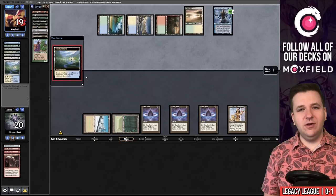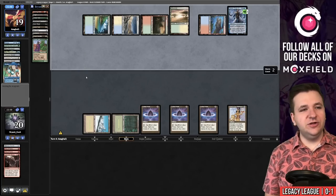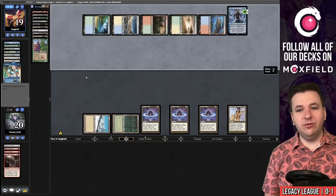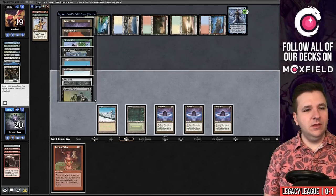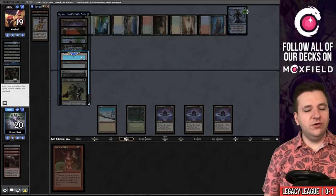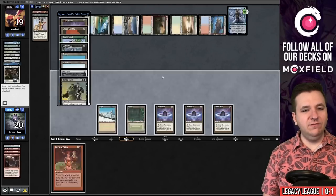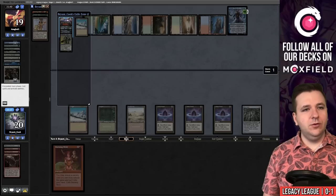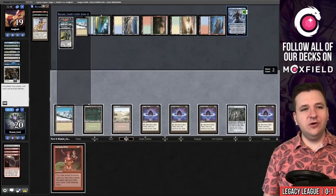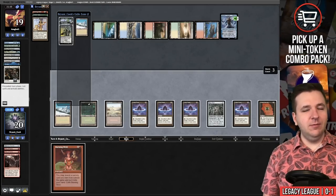Narset activates and finds Ponder. This is going to be a Prismatic Ending on our Lion's Eye Diamond. They untap, Ponder — two Ponders in a row kept without shuffling. Now it's Prismatic Ending on Lion's Eye Diamond. We draw — that was a good one. They have three cards; the worst is Force plus a blue card. Notably, Tinder Wall against Narset is better than Brainstorm — in this situation Tinder Wall is actually useful.